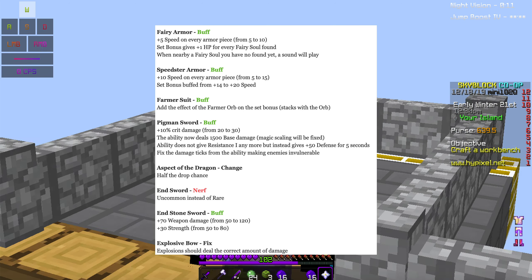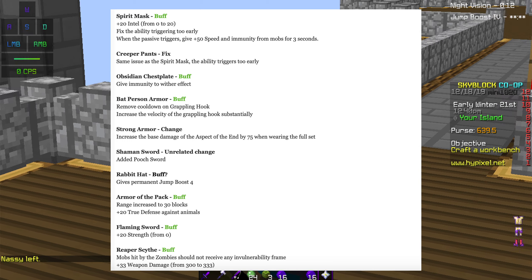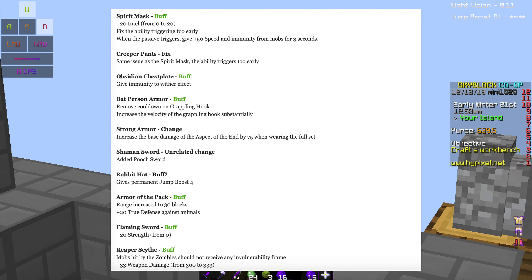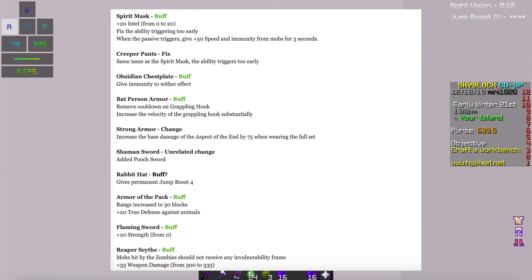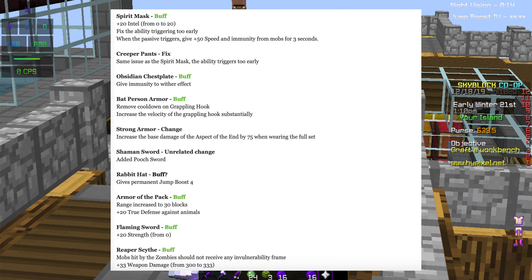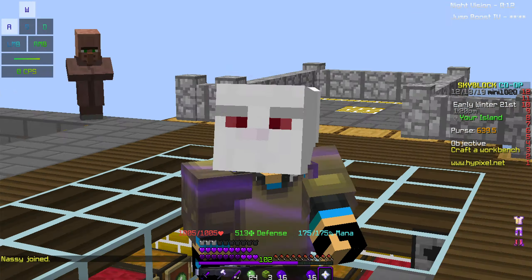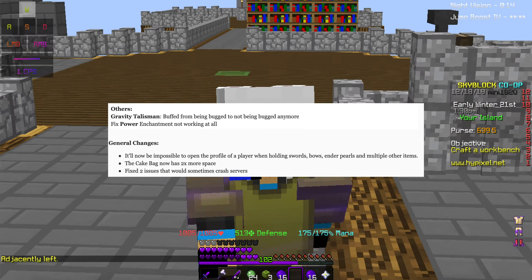They buffed the Fishing Rod, Angler Armor, Fairy Armor, Speed Armor, Farmer Suit, and Pigment Sword. They made Aspect of the Dragons more rare. They nerfed End Armor, buffed End Stone Sword, fixed the Explosive Bow, buffed the Spirit Mask and Obsidian Chestplate. They changed Strong Armor, added the Peach Sword, buffed Armor of the Pack, Flaming Sword, Reaper Scythe, Zombie Armor, Leaping and Silk, and Crystal Armor with 50% mana changes. Some talisman changes as well.